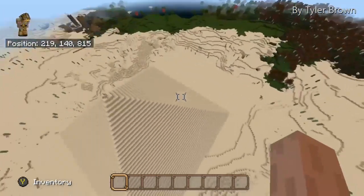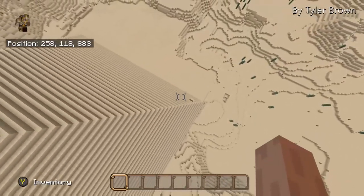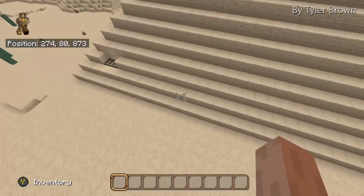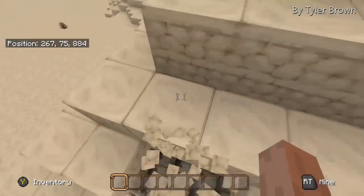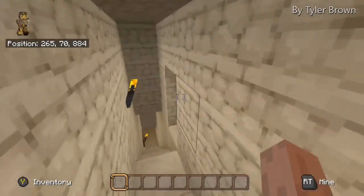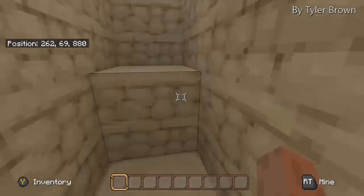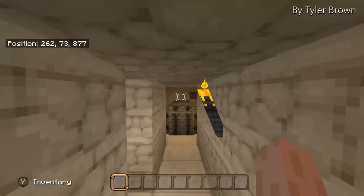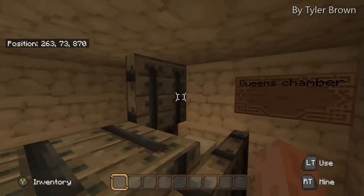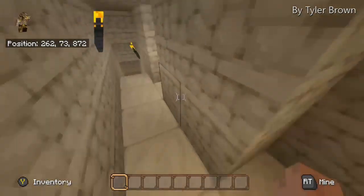I made it in Minecraft, so here we go. Here are the trap doors. I'm going to be taking a right, going up these stairs into the queen's chamber. Here's the queen's chamber.